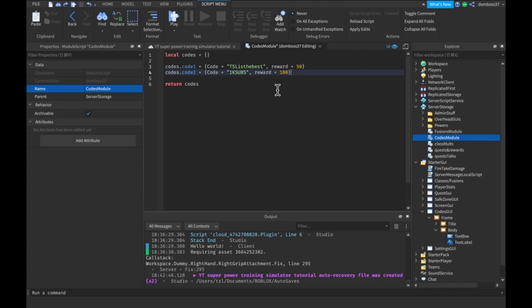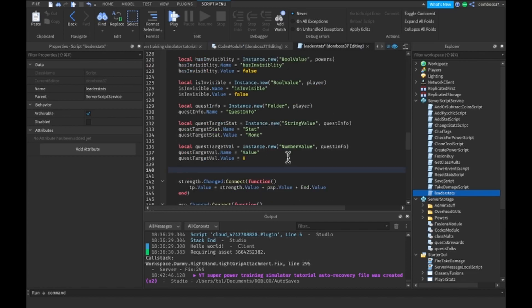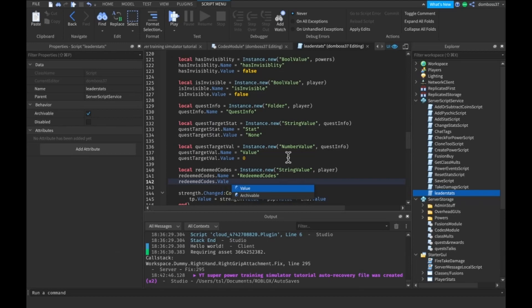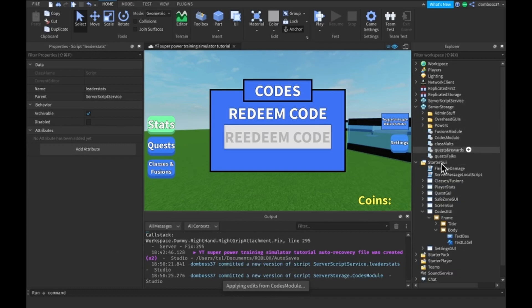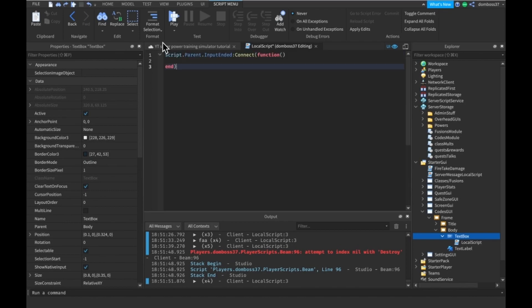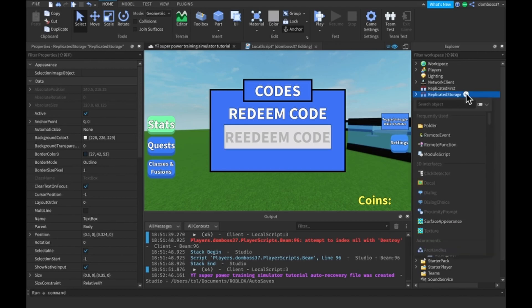Now we'll insert something into the LeaderStats. Open up your LeaderStats script and at the bottom add a local RedeemedCodes as Instance.new('StringValue'). Put it inside the player, set its name to 'RedeemedCodes', and set its value to nothing for now. Now for actually redeeming codes: insert a LocalScript into our TextBox. In this LocalScript we'll use script.Parent.FocusLost and get the text.